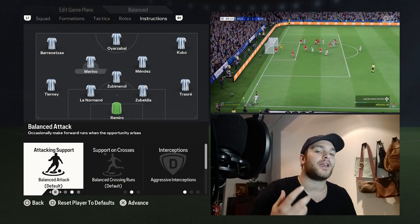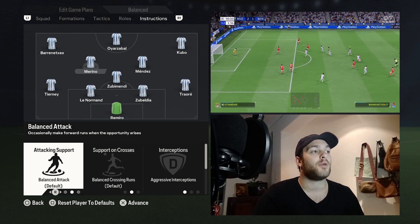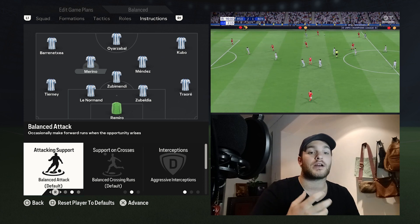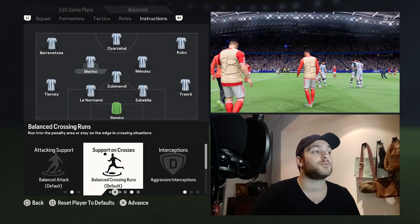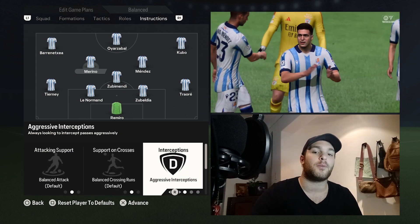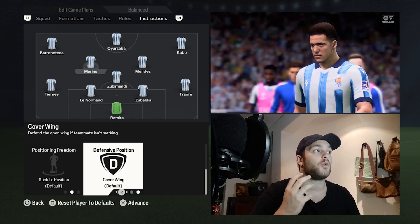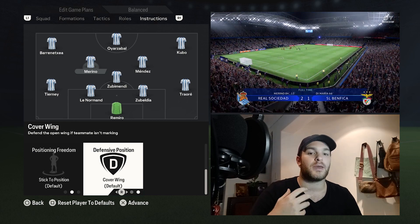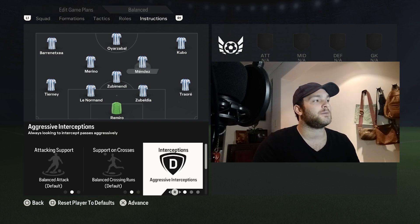Moving high up the field to the central midfielders in attacking roles: what happens for Moreno happens for Mendez. Both have a box-to-box role — sometimes dropping off to support Zubimendi in build-up play, other times progressing higher to be more involved in the attacking outlets. Their support on crosses is set to a balanced approach, sometimes making an advanced run into the box, other times facilitating on the edge of the area. Aggressive interceptions help them win the ball back. Their defensive positioning is set to cover the wing, covering for Tierney or Traore when they're out of position. Both are set to stick to position for positioning freedom.